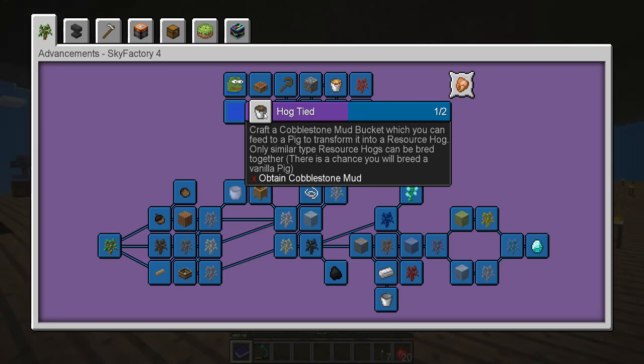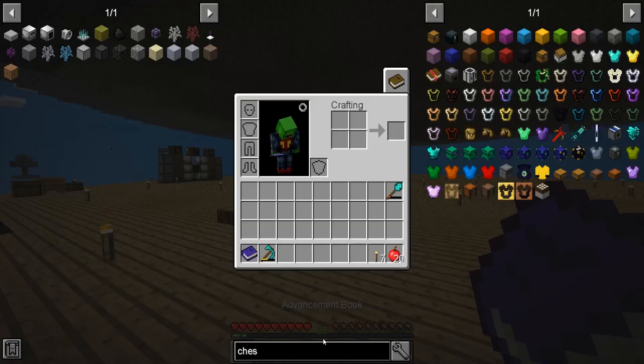When you do this hogtie, craft a cobblestone mud bucket, which you can feed to a pig to transform it into a resource hog. Only similar type resource hogs can be bred together. There is a chance you will breed a vanilla pig. Obtain cobblestone mud.